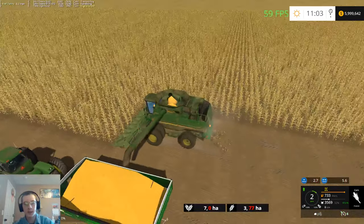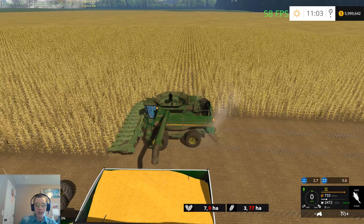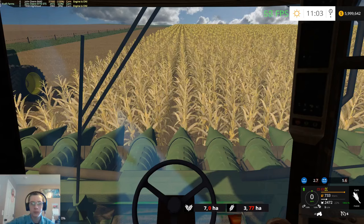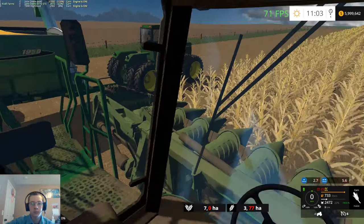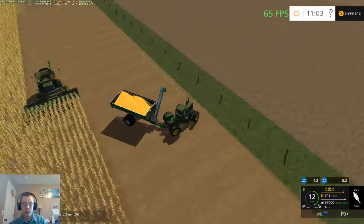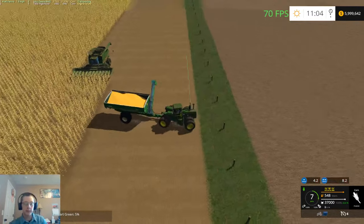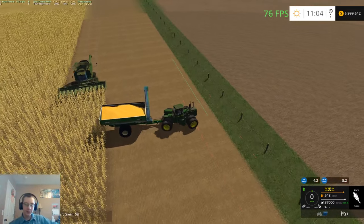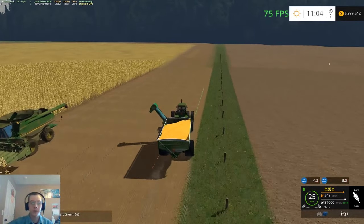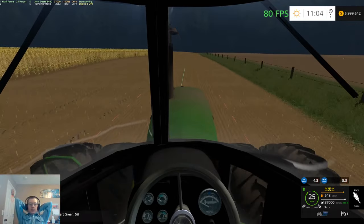I'm just going to go ahead and stop the combine because after the video is done I'm going to stop anyways. Let the auger come all the way in and then we'll run up here and unload. We're not going to miss that fence like I thought. It's annoying - if you've got to turn around you've got limited space. Oh well, let's run up to the truck, get this unloading, and we'll be all set.